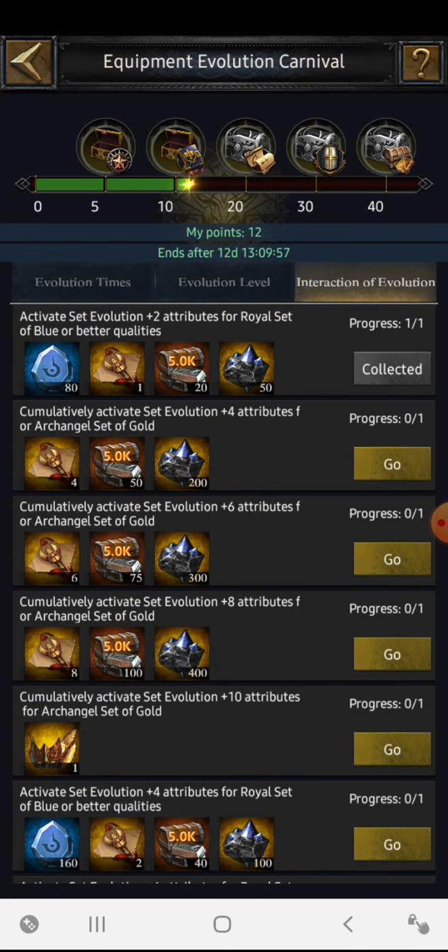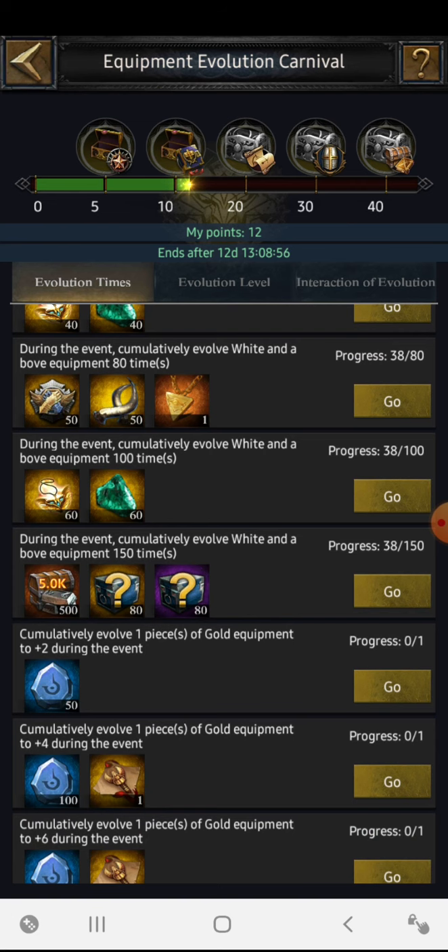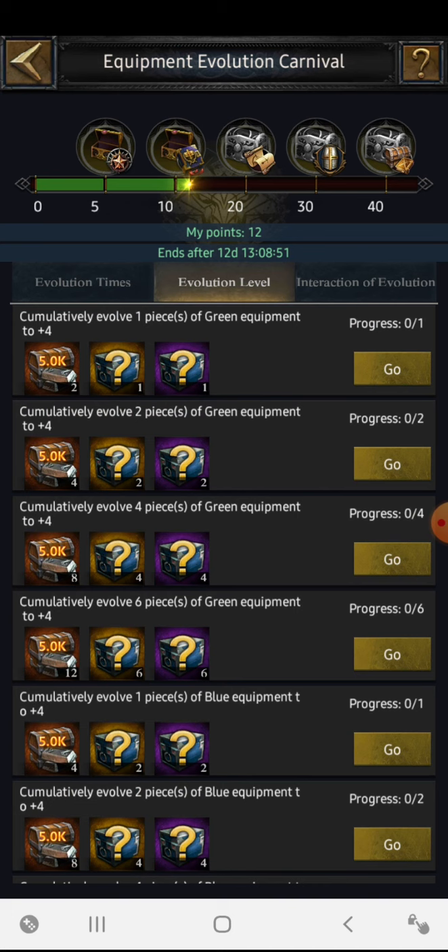Continue this up to the max level you can, but don't waste all your engravings evolving just one set. If a set is white quality like governor, evolve it to plus ten because it's easy and cheap. Don't do the same for purple or blue sets because it consumes a lot — reaching plus ten is really costly. The event comes every two to three weeks, so collect evolution stones gradually. For evolution times: after 40 successful evolutions collect this reward, for 60 collect this, for 80 collect this. For the evolution level, one piece of green equipment evolved to plus four gives this reward; six pieces of green gives another, and so on for blue, purple, orange.